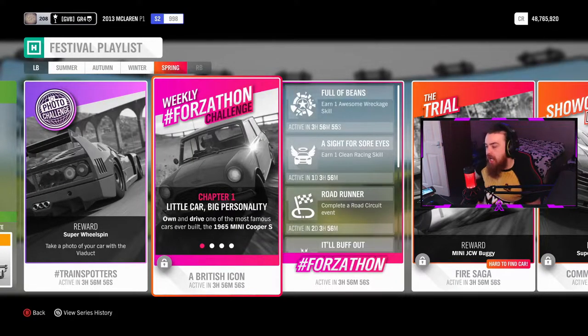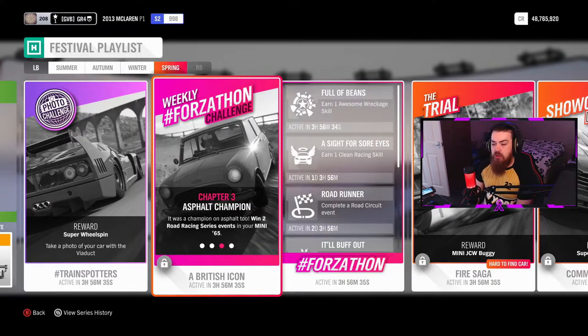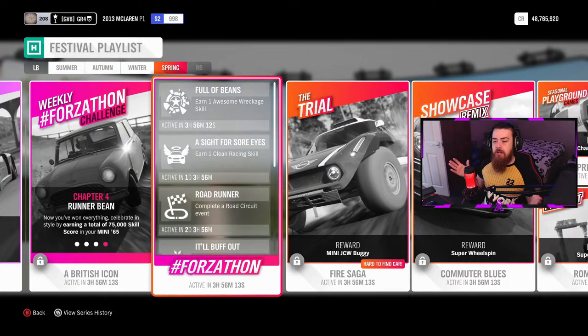For the weekly Forzathon challenge, own and drive the 1965 Mini Cooper S, one of the most famous cars ever built. The second challenge, 'Plucky Off-Road Hero,' requires you to win two dirt racing series events in your Mini 1965. The third challenge, 'Asphalt Champion,' requires winning two road racing series events in the Mini 1965. Finally, 'Runner Bean' has you earn a total of 75,000 score in your Mini 1965.